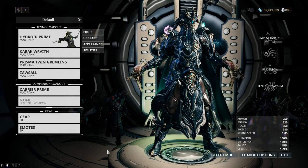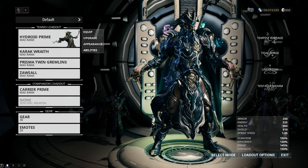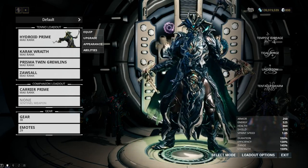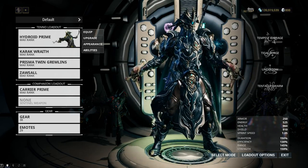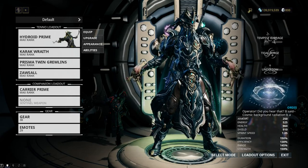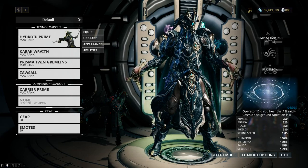I was also a little sad knowing that I dissolved about five ribbons for the Twin Gremlins. My impression playing with the regular ones was very meh. All the Prisma weapons are better than their regular variants, but some of them are significantly better and considered top tier, and this is a weapon that falls into that latter category.